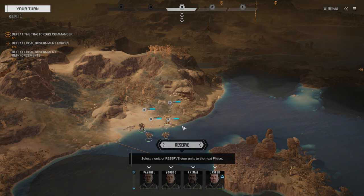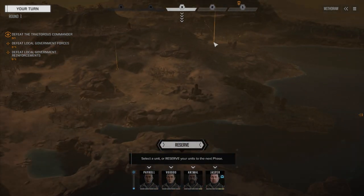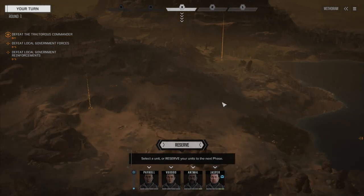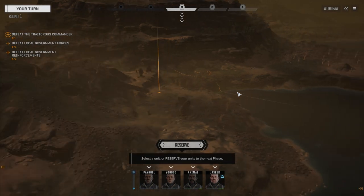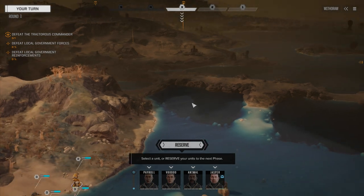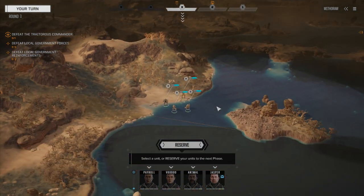What we're going to do here with these guys is cut the head off the snake. The Lothian government has asked us to kill this guy because they don't want to send their own troops against him. With him being ex-military, there could be some conflict there. So they've hired us to remove this guy from power, and we're going to do that for them.